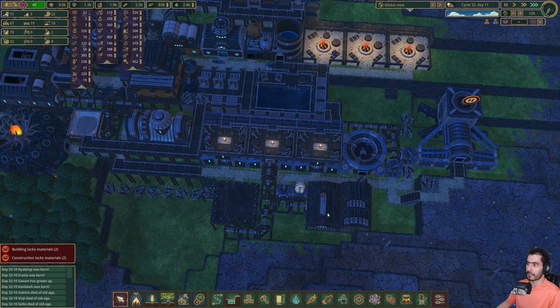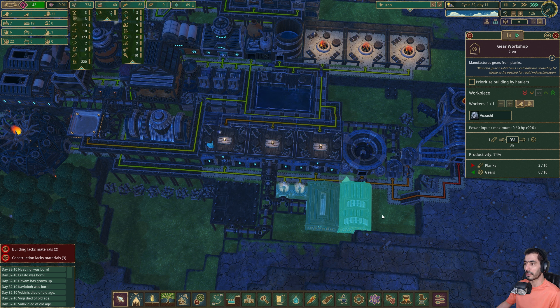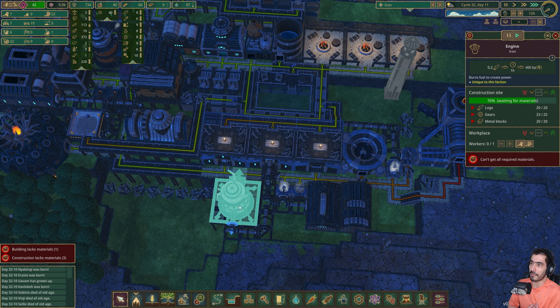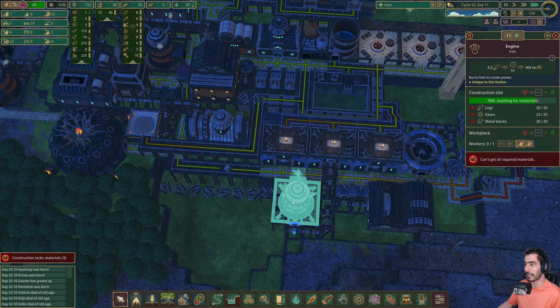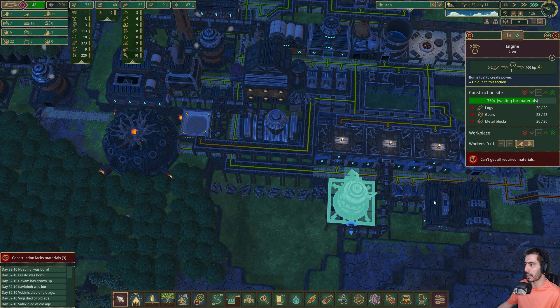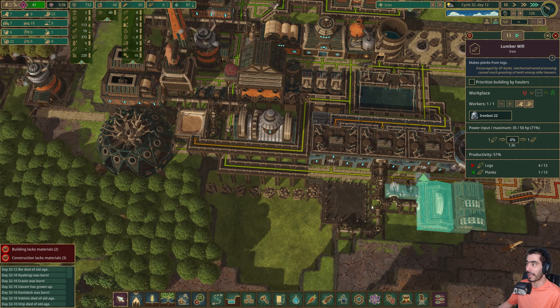I'm currently without available bots — this one has a bot in it but this one does not. We're also in a very dramatic situation regarding power. Now that we have double the capacity for planks, I'm going to place two more engines here.